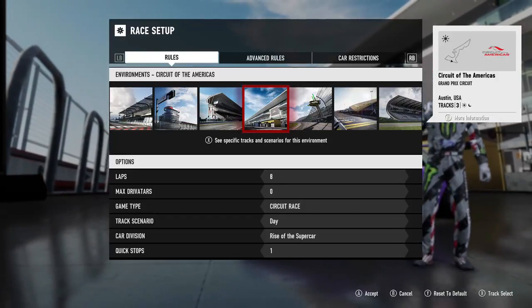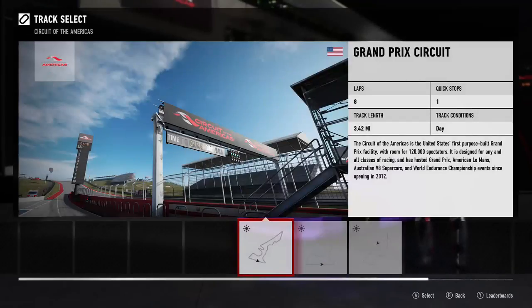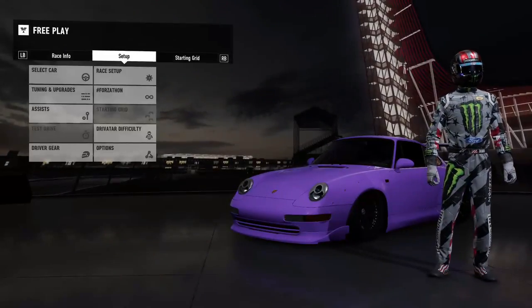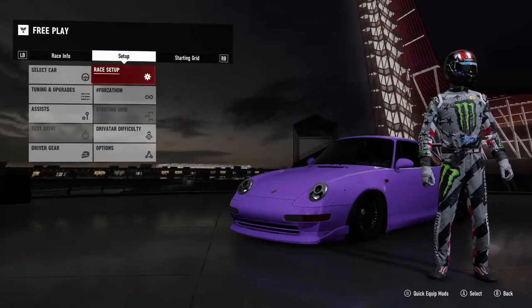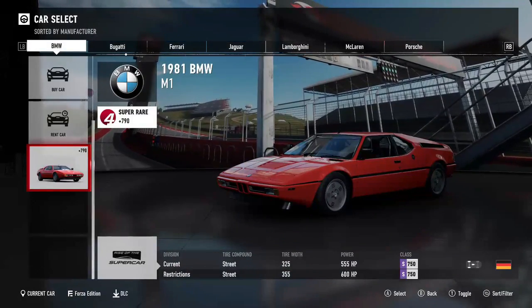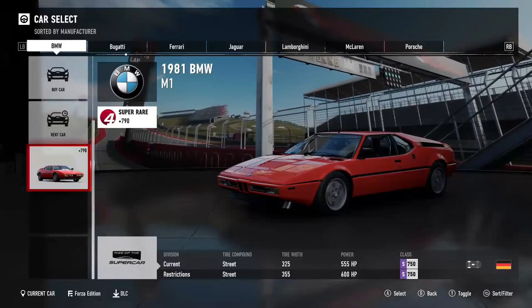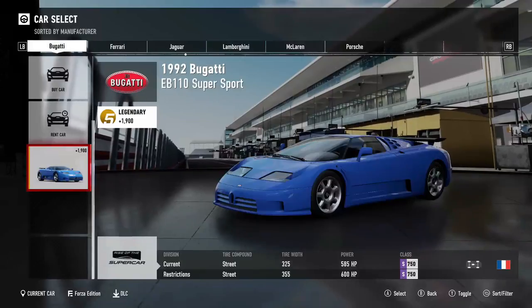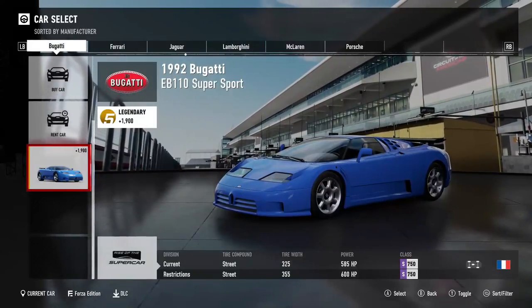The third race is Rises Supercar — eight laps at Circuit of the Americas, the Grand Prix circuit, with one quick stop. These cars are sometimes homologated, sometimes they aren't, but since we're doing Rises Supercar they will all be homologated, so these are the current cars — all around 746 to 750.